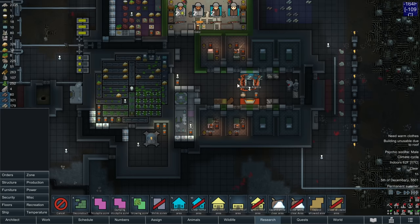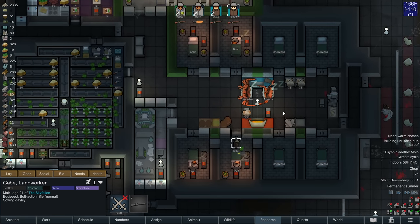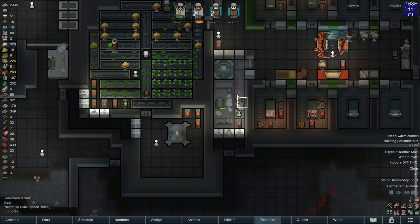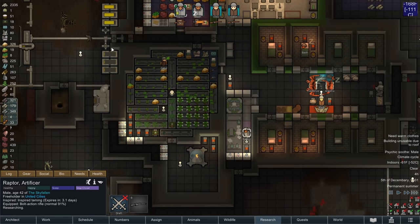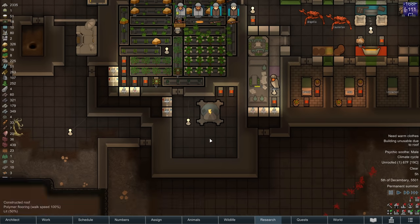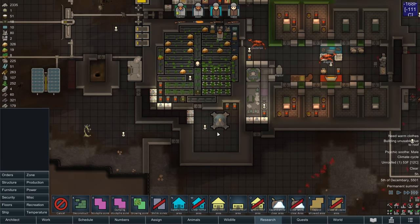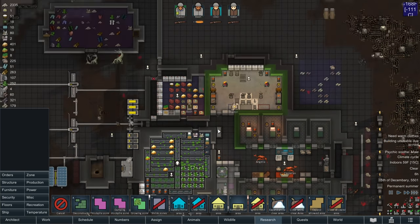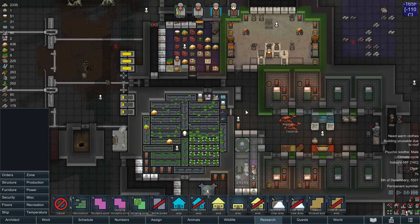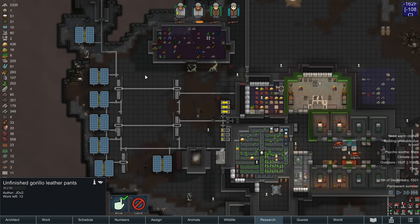As you can see here: 'building unusable due to roof.' You cannot use a ground penetrating scanner if it is roofed off, and the entire roof matters — not just one center roof. I'll demonstrate: even removing one token roof tile doesn't matter, it is still unusable. It would need all nine tiles around it removed. If you have a room that has more than 25% open to the sky, it is no longer enclosed and it will count as unroofed — which means it won't be able to be heated or cooled.